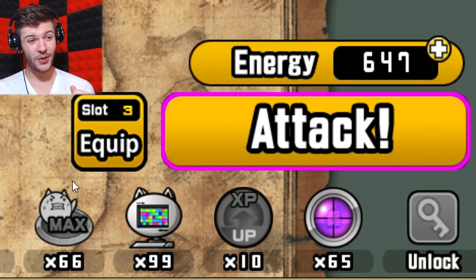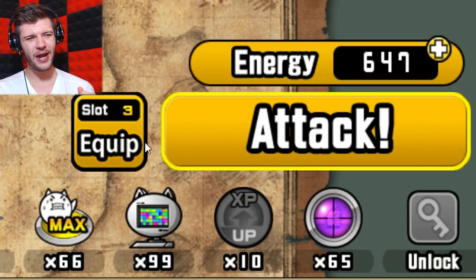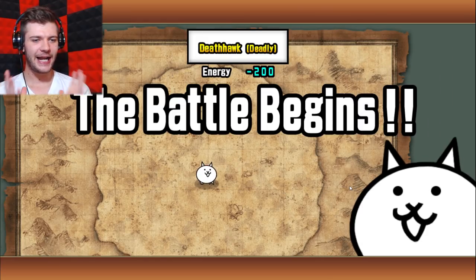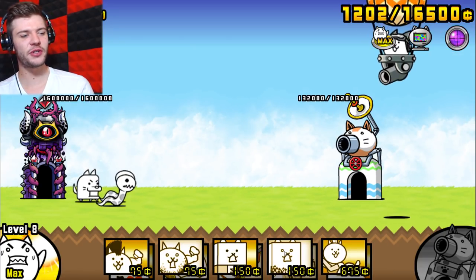Your boy Chawzi has had a lot of help from you guys — I appreciate it. So many people gave me advice and I've mixed it all into one amazing strategy, which will hopefully work. We're gonna use Sniper the Cat and Cat CPU, and I think Rich Cat as well. Anyways, death hook, deadly — no continues. Let the battle begin.